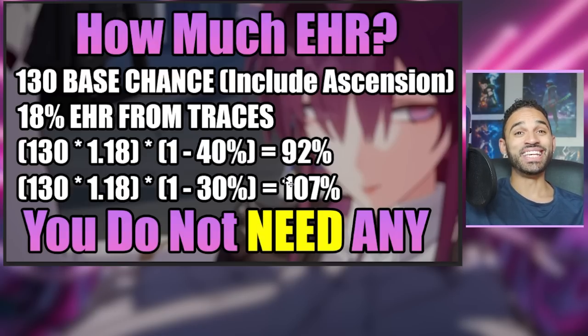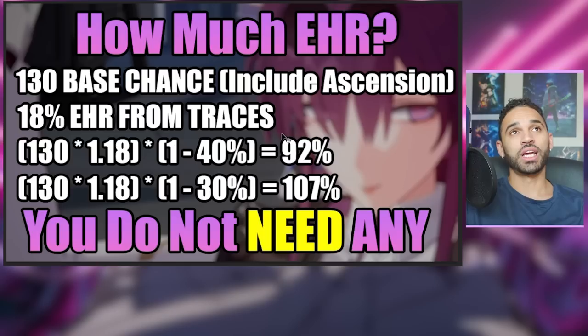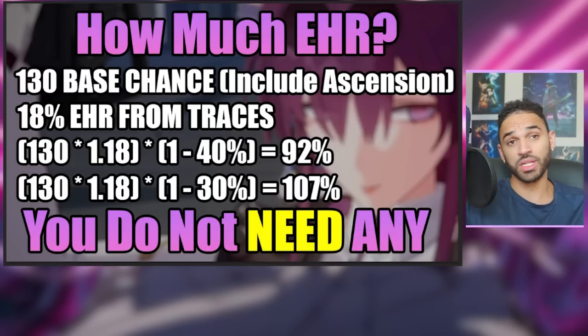If you're not going up against Savorog, Cocholia, and Ebon Deer, everything else is 107% — overkill, guaranteed chance to apply those shocks. So you do not need extra EHR investment. Having a little bit of extra just to ease your stress is fine — you can't put a price on peace of mind — but it's not required.